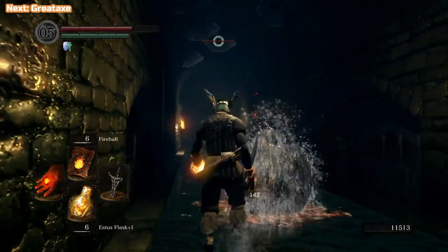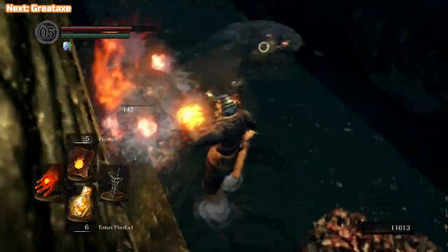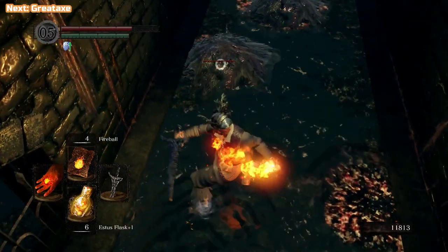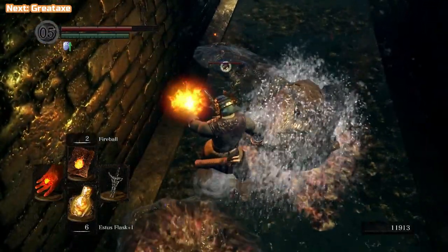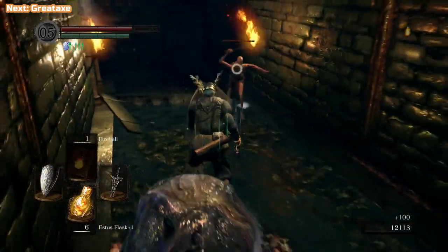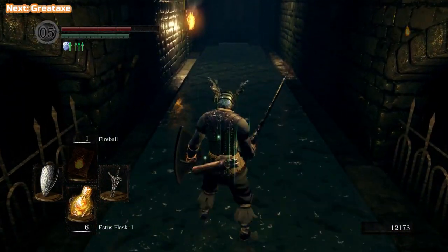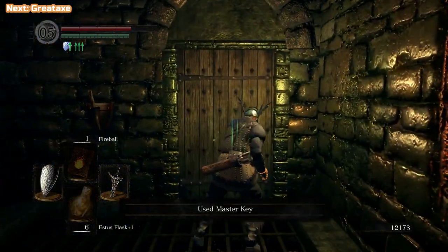These little blobby things — I'm going to be killing every single one of these I come across because they sometimes drop something called Green Titanite Shard. It's a rare drop from these guys, but we do need a lot of it to level weapons up. It can be purchased later on but it's like 4,500 to 5,000 souls each, so it is easier just to farm them. You'll be seeing me kill these guys — this one drops a large Titanite, which is still pretty good, but I do get a Green Titanite later on.